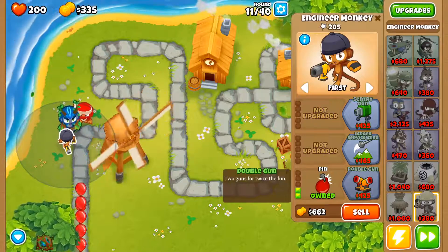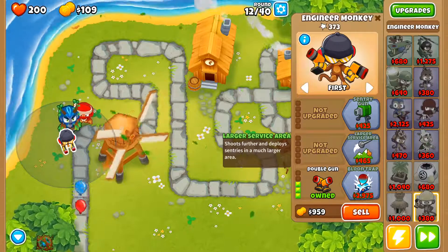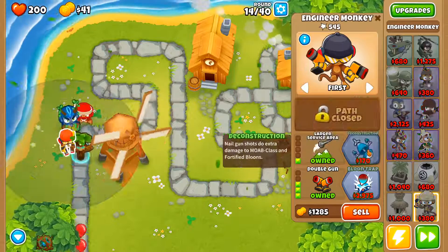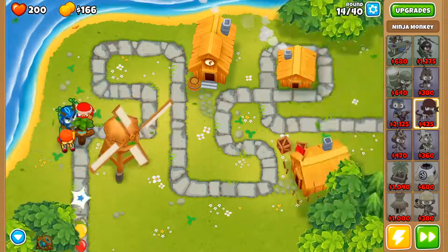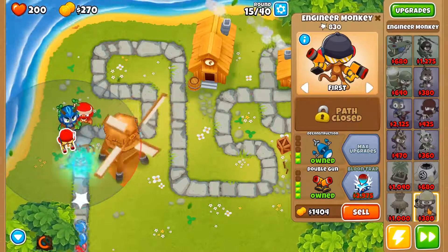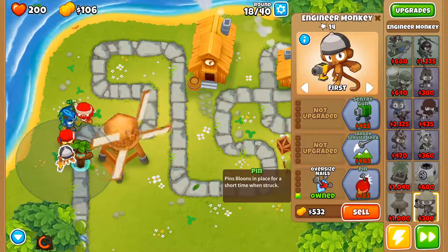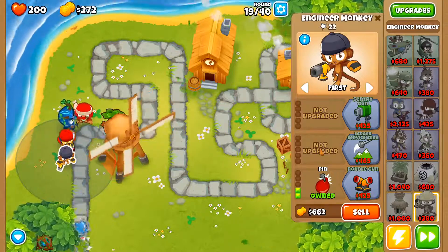Like, 185 to be able to pretty much freeze the balloons. They're not — I don't think it lasts as long as freeze, but it's still pretty much the same, so it's really good. Double gun. Get larger service area. This is just super easy — I don't even really have to play to beat these levels because it's just easy mode. Larger service area, deconstruction for the Moab.